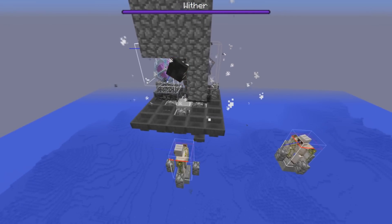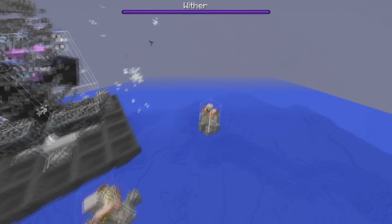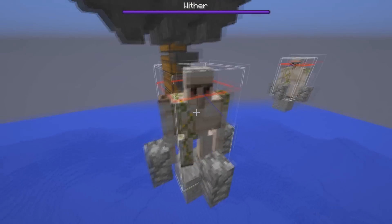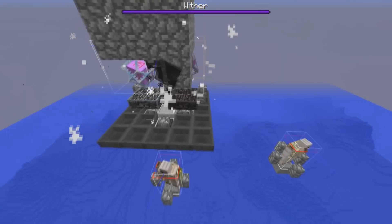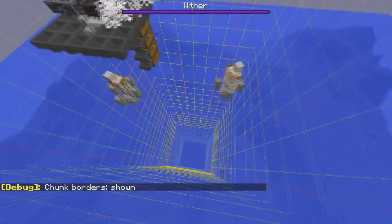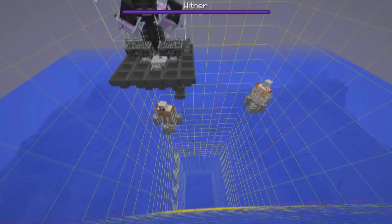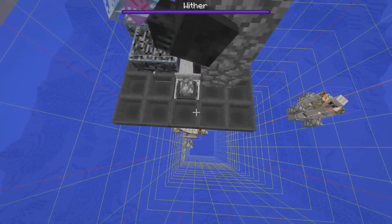The wither cage is stable as long as you keep the wither able to see his side target, keep no other side targets closer than that one, and keep the main head target in place. You also want to keep all entities within the same chunk. Using F3+G you can see the chunk boundary, and both iron golems, the wither, the boats, and the ender crystals should all be inside the same chunk. This way when the chunk loads as an entity-processing chunk, all entities load at the same time and the wither finds his targets correctly.